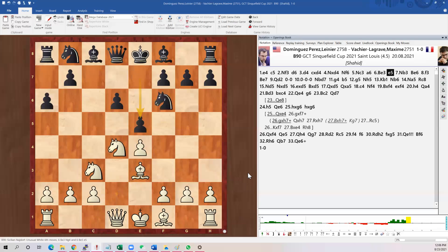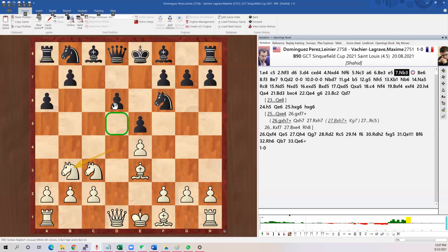Now bishop e3 protects the knight, pawn push kicks the knight right away. This does not happen a lot but here it's possible. We go back — when we play the Sicilian, this square is always what we're concerned about; this is the weak pawn.